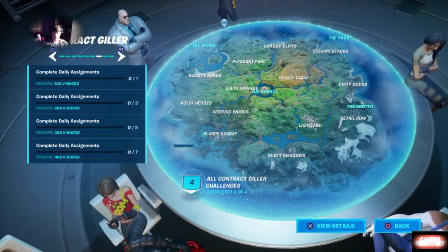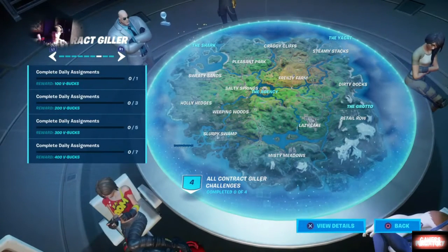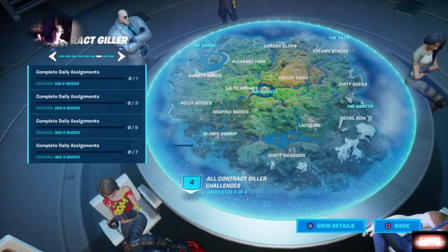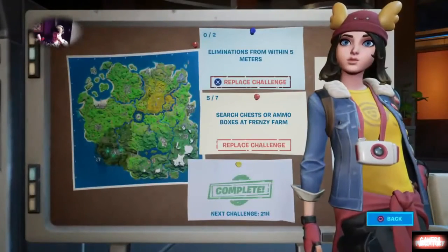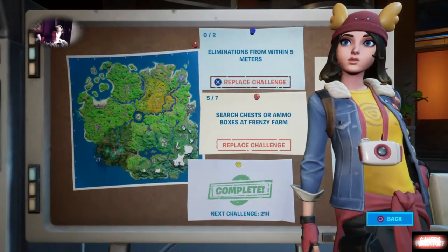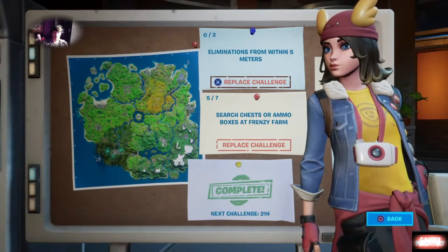His challenges are really super simple. Each one is complete a daily assignment — you've got one, three, five, and seven. So essentially you have to complete seven daily assignments, which is basically going to be your daily missions. Complete all those and you'll unlock whatever there is to offer for your Contract Killer character.